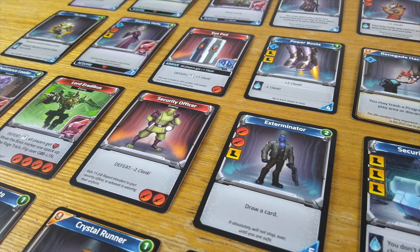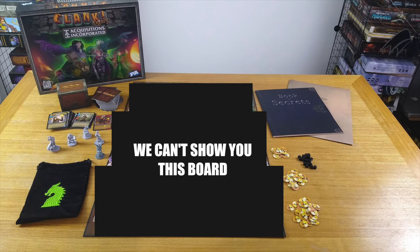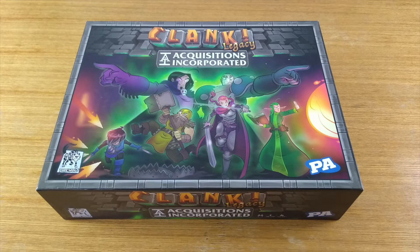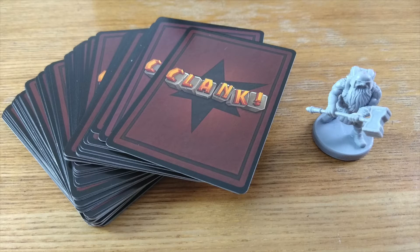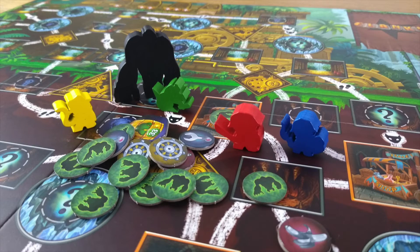Clank in Space also has two expansions that add cards and map options. Legacy comes with its own built-in variation with a double-sided board that is basically two different games of Clank, as well as the system of adding stickers through the campaign which constantly changes the board as you go. The story is addictive, so you will likely zip through the whole thing. But the terrific news is that unlike every other legacy game, you are left with basically two upgraded versions of the original game, and with a slightly modified deck you can also use these cards with the original Clank expansions.